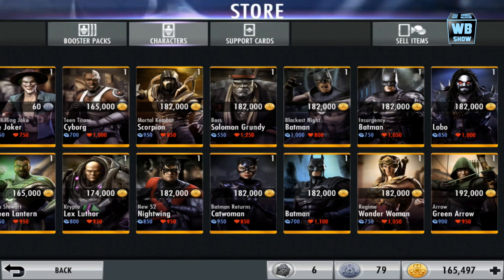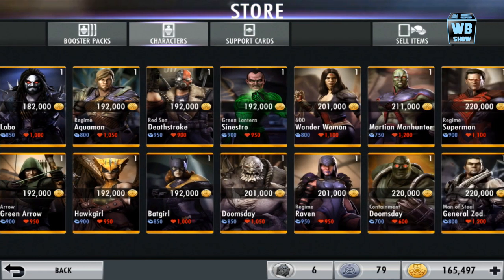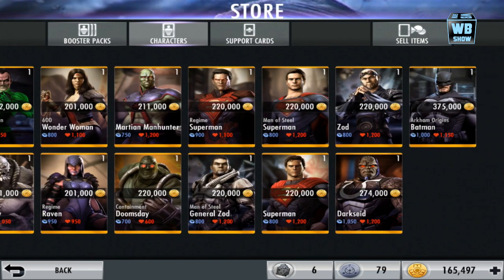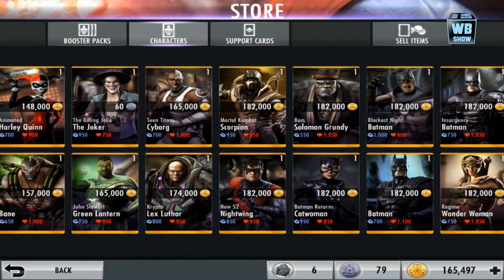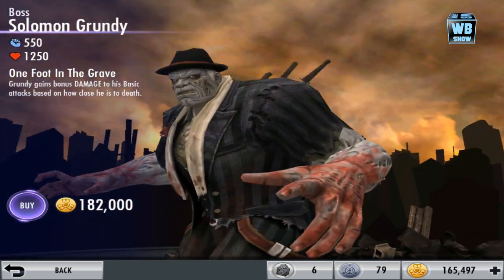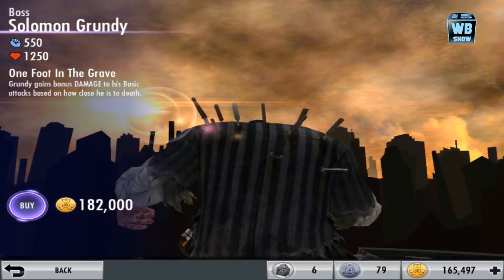Let's find another card to compare — even Superman, even Darkseid does not have that much health. Everything else is pretty small in comparison. Let's look at his passive: 'One Foot in the Grave' — Grundy gains bonus damage to his basic attacks based on how close he is to death.